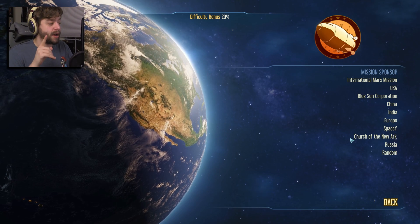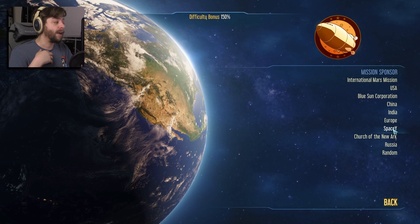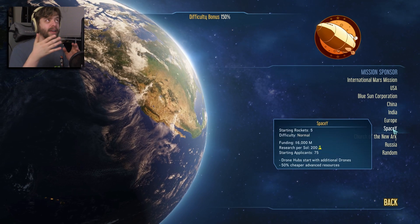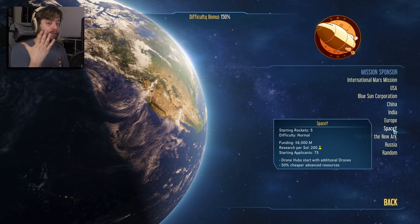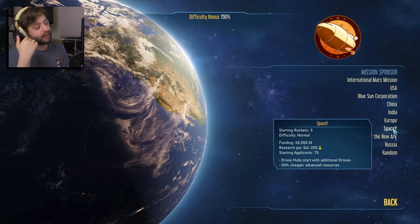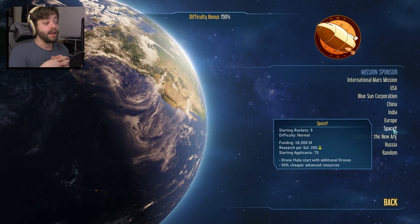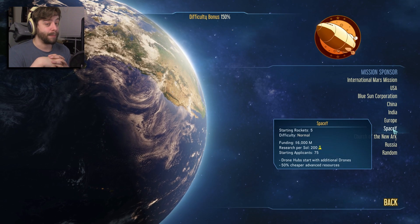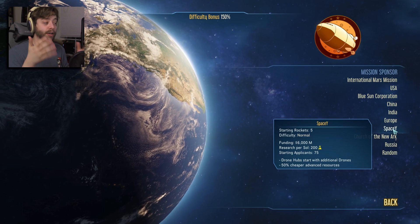The one I've been keeping my eye on specifically is Space Y, in celebration of SpaceX and Elon Musk doing his thing. With Space Y we get five rockets, which is really, really nice — especially for the early game. Six billion dollars, 200 research a day, and 75 starting applicants. So not a ton of people with Space Y are looking to come to Mars.